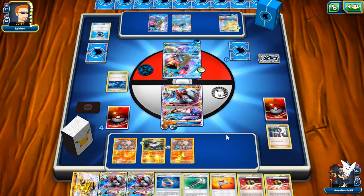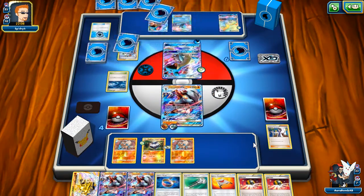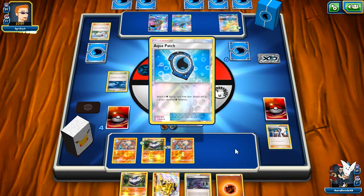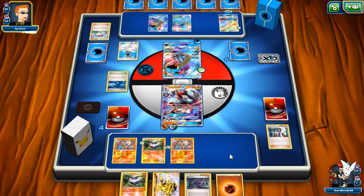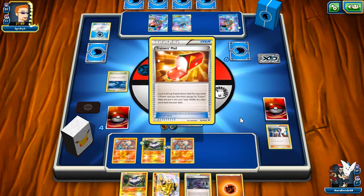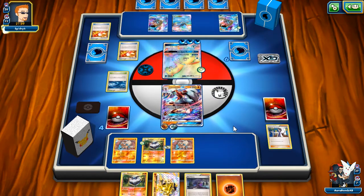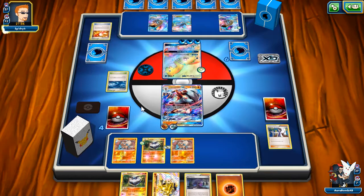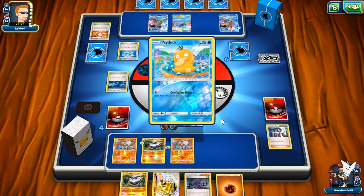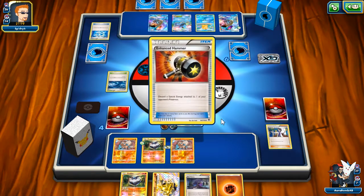Let's see if he plays any Hammers. Aquapatch just makes these Water decks so strong — Aquapatch plus Max Elixir is ridiculous. He's playing N, whatever I suppose. My hand was pretty fat with no draw support. It'd be nice if I got Remoraid and another Sycamore here. He plays Golduck too — I've actually seen a deck like this at a League Cup I went to. Speed Lapras versus Golduck Lapras, it was weird. He gets rid of the Strong Energy — yes, they always do it man, they always do it.